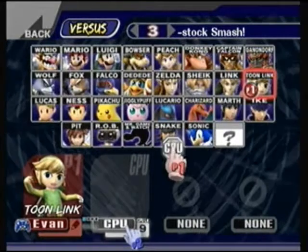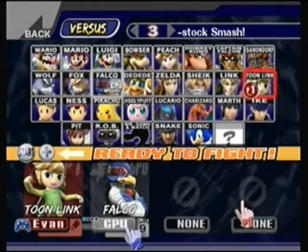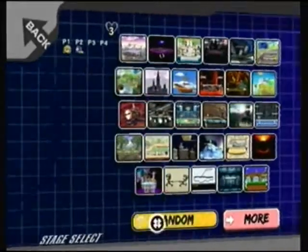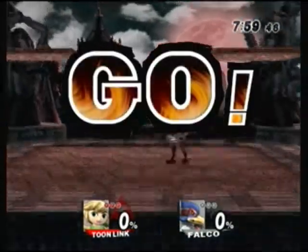I'm just going to close my eyes and choose a character at random. And I choose Falco. You can also notice they have some stages from Melee and one from the original Super Smash Bros., but I'm just going to hit random and see what happens. Ooh, Dracula's Castle. This was a fan-made stage.